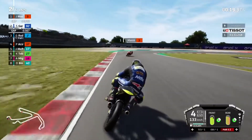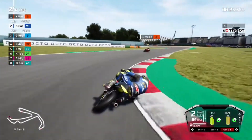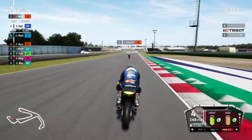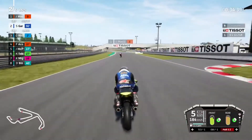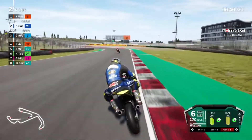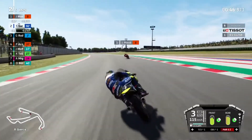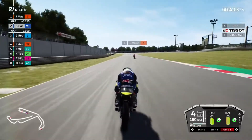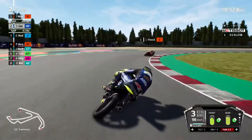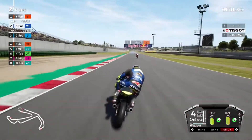A little bit of acceleration for turn five. A bit of a wide line through there - don't want to go that wide. Gap down to 0.7. Gap behind us down to 0.3 with Rodrigo - onto the brakes nice and late. We're going to save some fuel for midway through the race, try and close down this gap on Masià - still around 0.8 to 0.7.